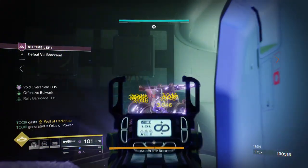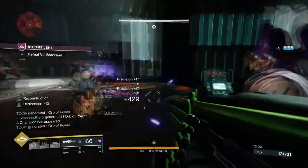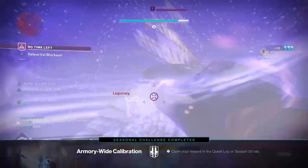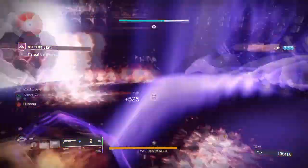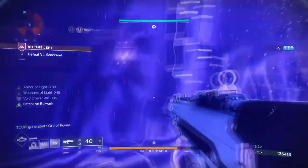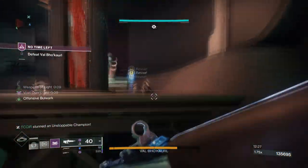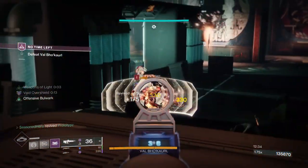It's already strong on its own without any buffs, but adding the bubble and the blinding effect pretty much has our Guardians saying to their enemies, go on — I dare you to step foot into this bubble. Nine times out of ten they go ahead and do so, and well, that's the end of them. It works great against Ultras, Champions, Tormentors, etc., who have a habit of closing the gap and being tough to take down in close quarters. If we take the Glassway boss room as an example, the moment Witherhoard and Overloads appear in that small room, placing a bubble near one of the main entrances and then using your shotgun will make quick work of these types of enemies.